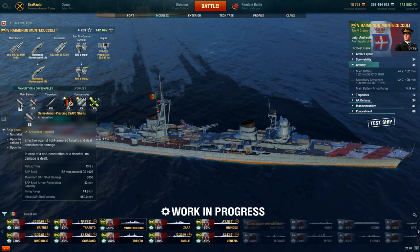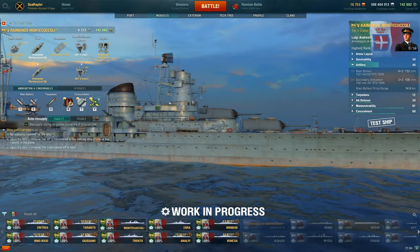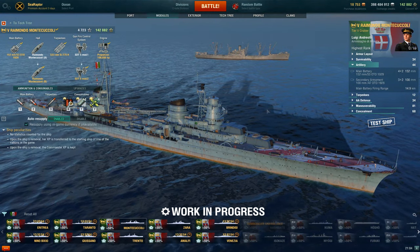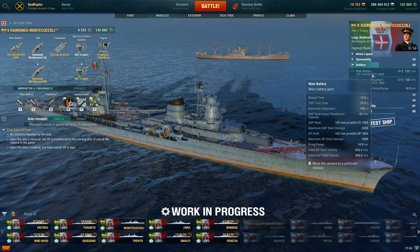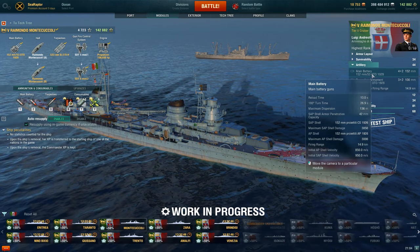The range is decent and the shell velocity seems okay. Firing these SAP shells, we've got 3,850 alpha damage, 42mm of penetration, and a 14.9km range. For Tier V that range is not too shabby — it's better than some of the heavy cruisers at this tier. When you put these into the board they're not bad shells, but the reload speed feels really bad, because you have more range than something like Furutaka but she hits way harder and reloads almost as slowly.